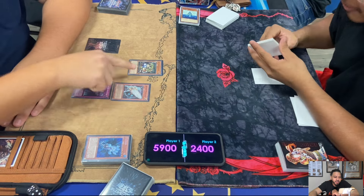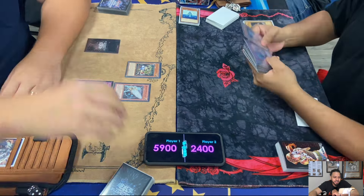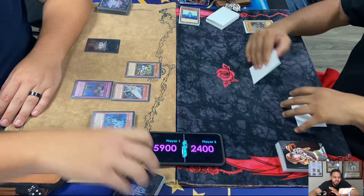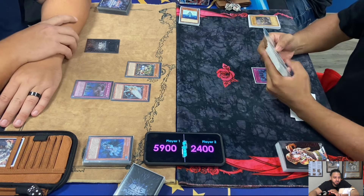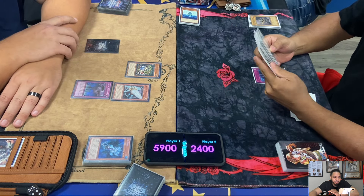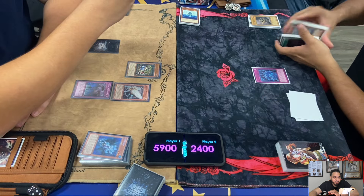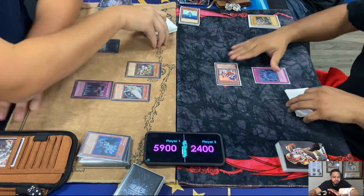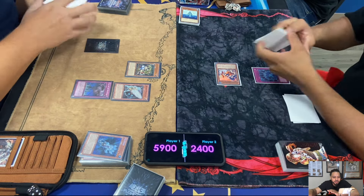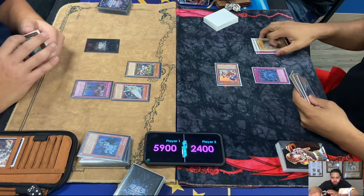Elden summons Trapjets Dianaea, which is basically a Debris Dragon slash Blizzard for Trapjets monsters, but he has no Trapjets in the graveyard so it's just a 1700 vanilla. Lowe's activates Abyss Sphere - remember, special summons a Mermail monster from your deck, destroyed during your opponent's end phase. He gets Abyss Linn, which is kind of like a Tomato. If it's destroyed by battle or card effect - yours or your opponent's - it's pretty good with Torrential.